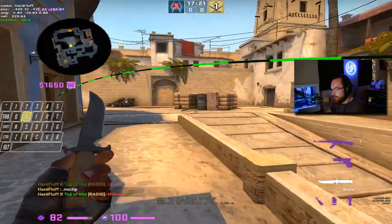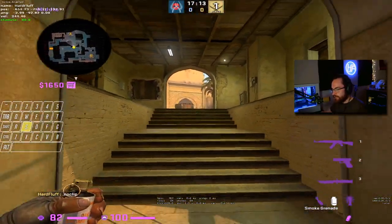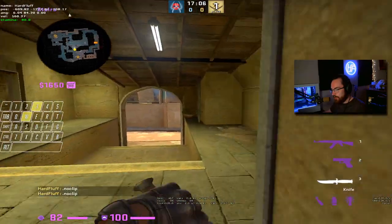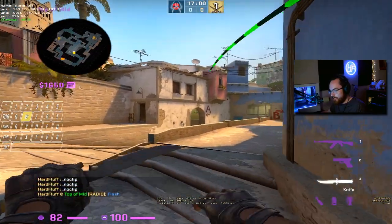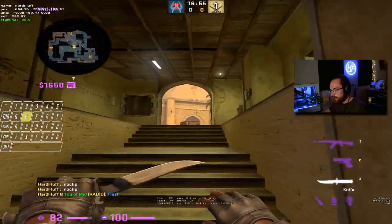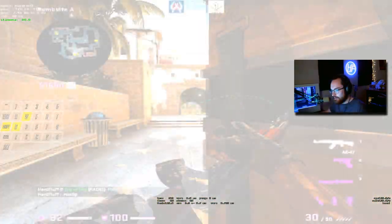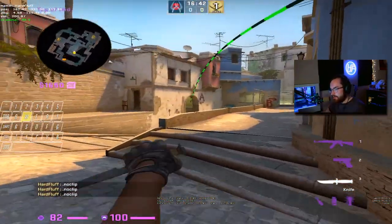Since you don't have a top connector smoke, you're going to want to flash into connector. The reasoning is that if you have an AWPer posted right here or here, they will be blind and have to fall off. The person who threw the molly can stand in the same spot — it's the same lineup for the flash. This flash pops before they have time to react and covers the majority of connector, including anyone posted back triple.